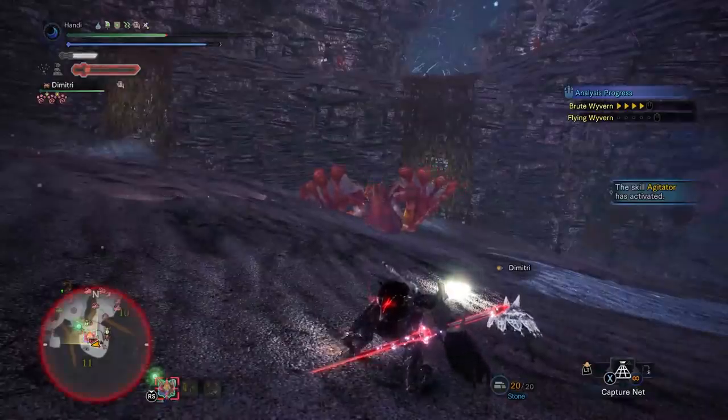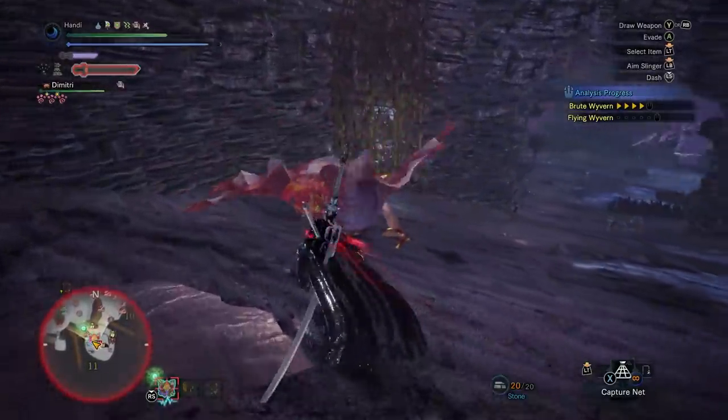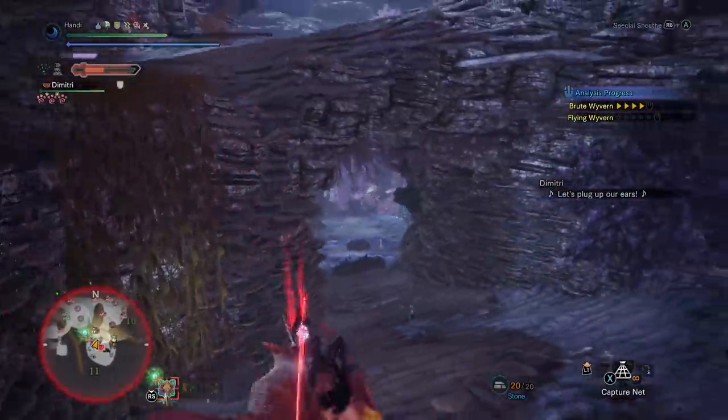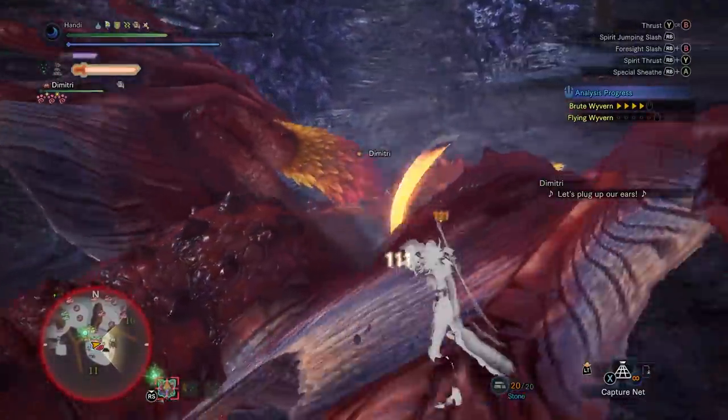Not only does this keep you from bouncing off of a monster, but in terms of the EI slash from sheath, you get a great buff in the form of a charging Spirit Gauge. Just having Mind's Eye on Spirit Slashes is awesome enough, but having an attack that now has an even higher reward for using it is incredible.